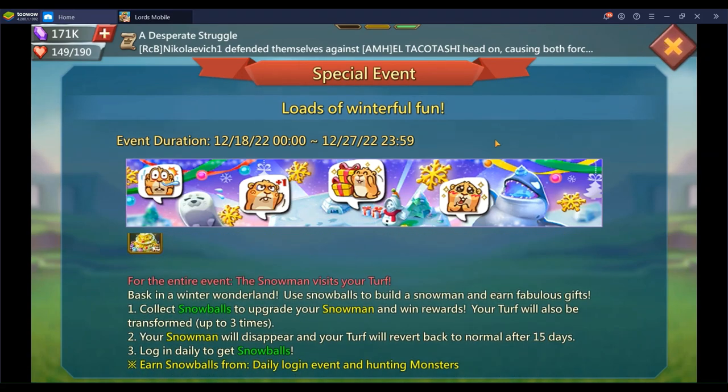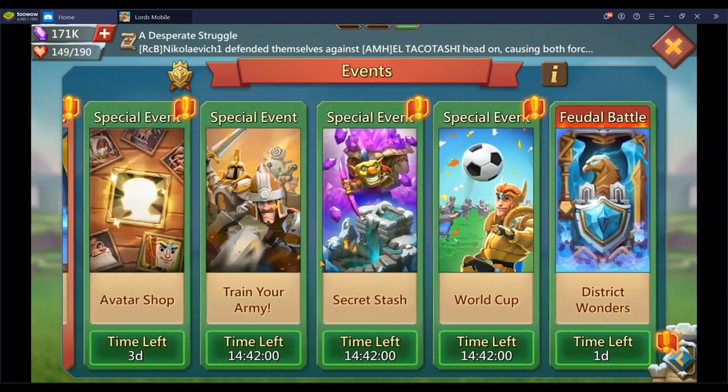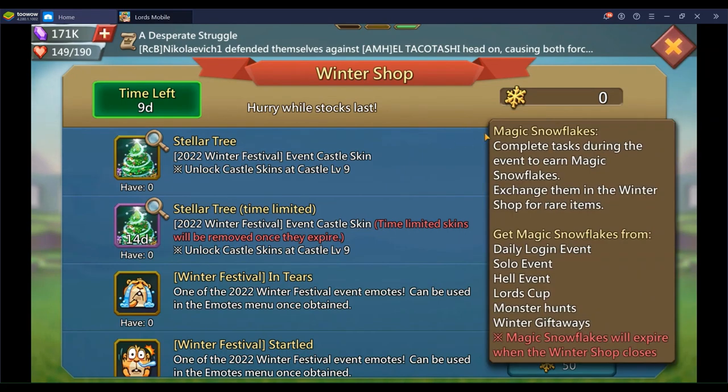What everyone really wants out of this event for free-to-play players is the castle skin. When you go to the winter shop there's the Stellar Tree castle skin that costs 1,500 magic snowflakes. You can get those from the daily login event where you get 15 a day, so logging in for 10 days gives you 150.